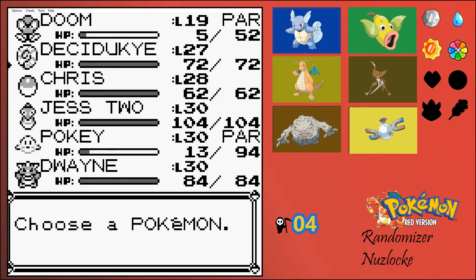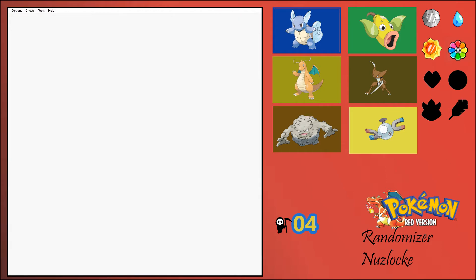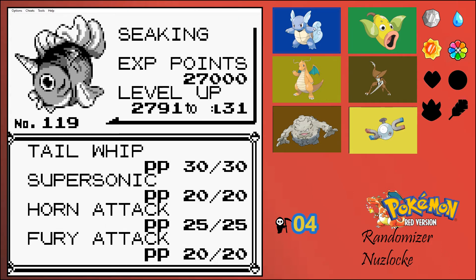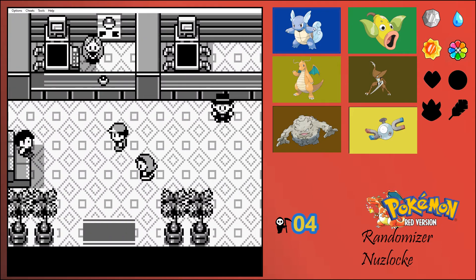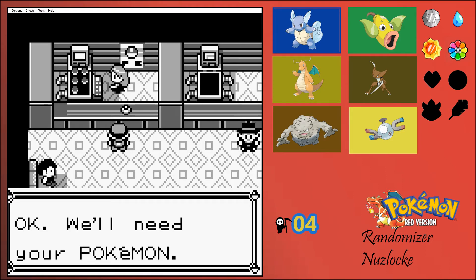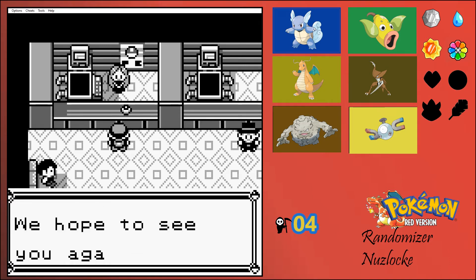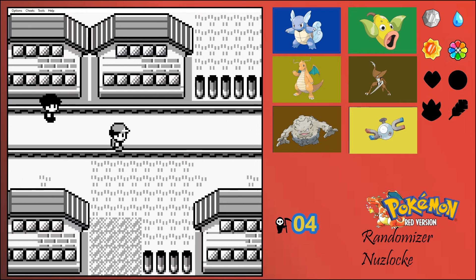Hopefully Jess can hold down the fort. She's the strongest one I have right now. Let's see what Doom has here - Absorb, Sleep Powder. And Poki has Tail Whip, Corn Attack, Fury - not even a water type move. Let's heal up. This might be a mistake but I'm going back in. I want to get a mon at the end, and then we can continue rebuilding the team. Obviously we're not gonna take on the gym here until we have a full team again. That was rough, and hopefully we don't run into anything like that again.